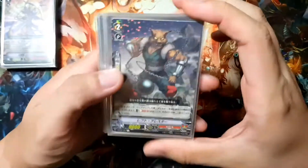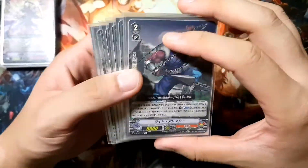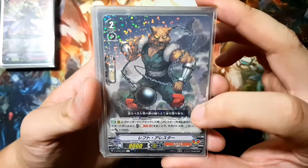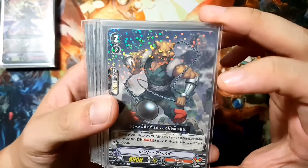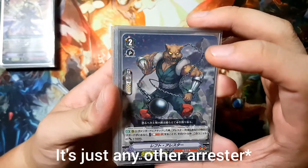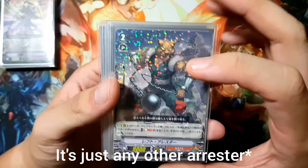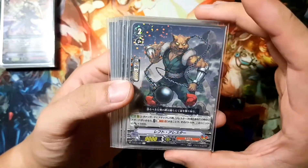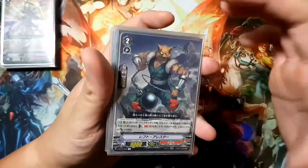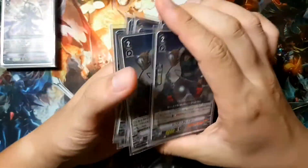We're going to go on next to the two cards that combo with Zanbaku's skill: Left Arrester and Right Arrester. Left Arrester's skill is very generic but more useful than you'd imagine. If you have a right arrester on field — or rather any other arrester on field — you can soulblast one card from soul when he attacks, and he gets plus 5000 power. So as long as you have either two copies of him, or a copy of him and the other arrester, you can use Left Arrester's skill.